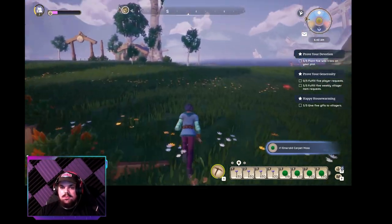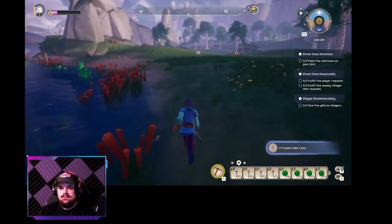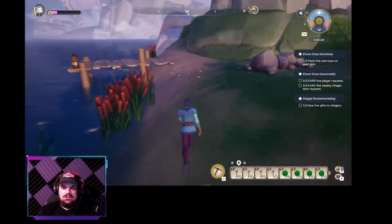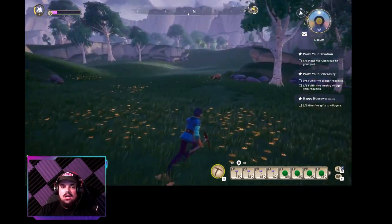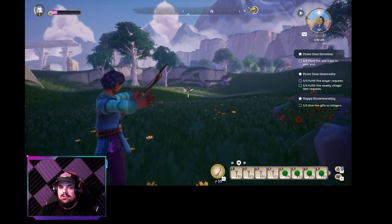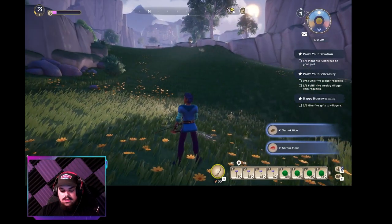Another emerald carpet moss. This is about the end of the run — I'm not exactly sure what we started with on this run as far as materials go. I usually come up here because a lot of times there'll be some carpet moss a little deeper in, and you can sometimes find different ore you need. Let's return home and I'll show you exactly what we are going to craft with all these materials.